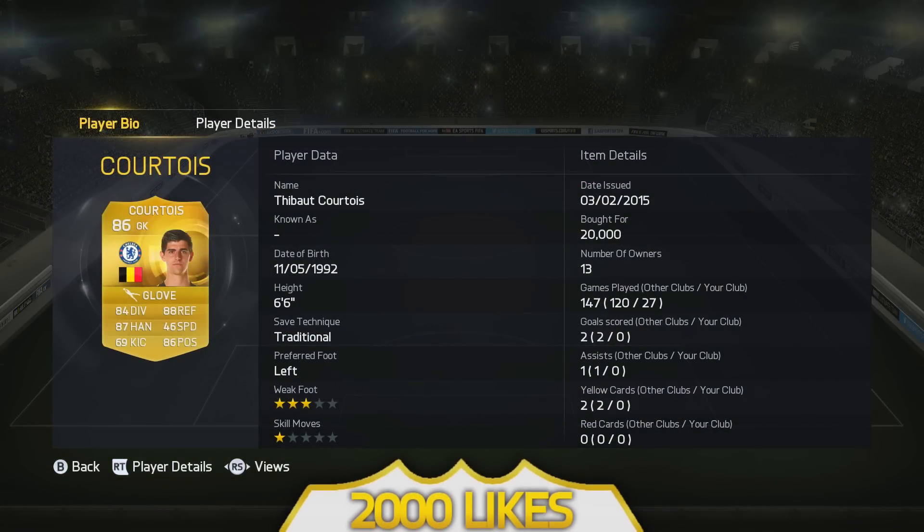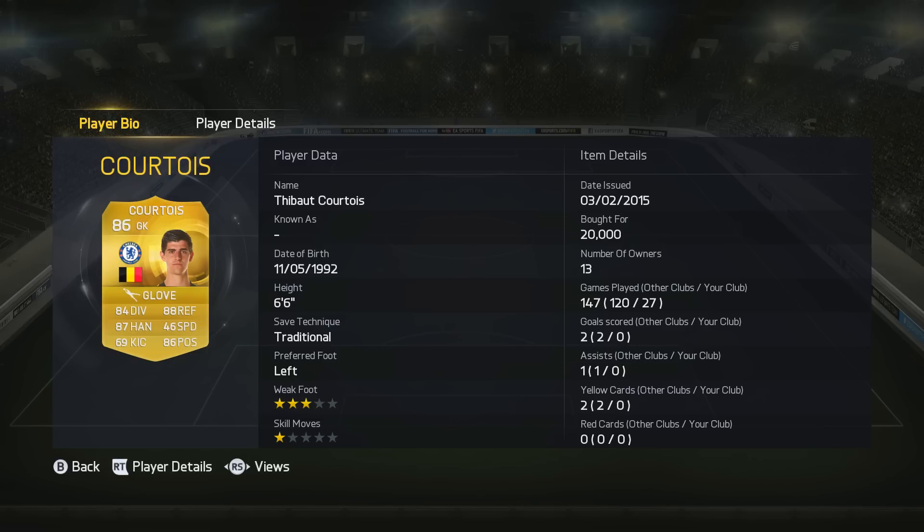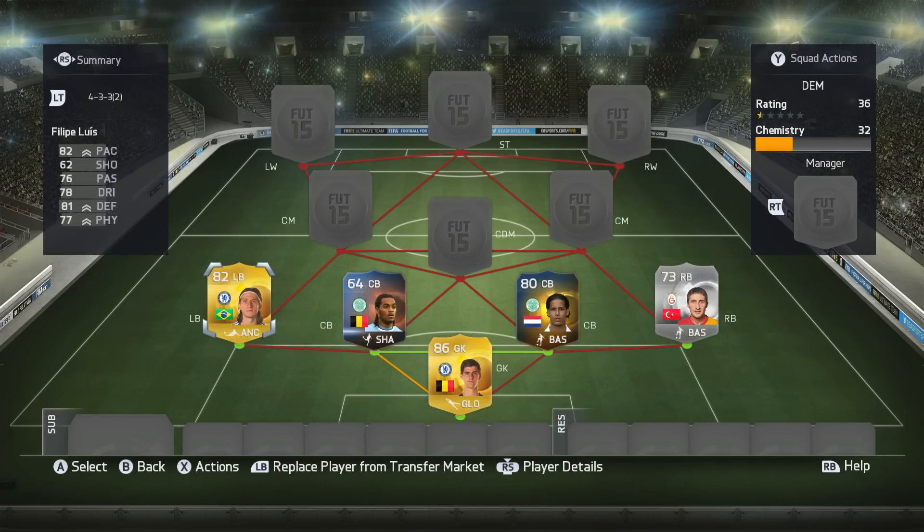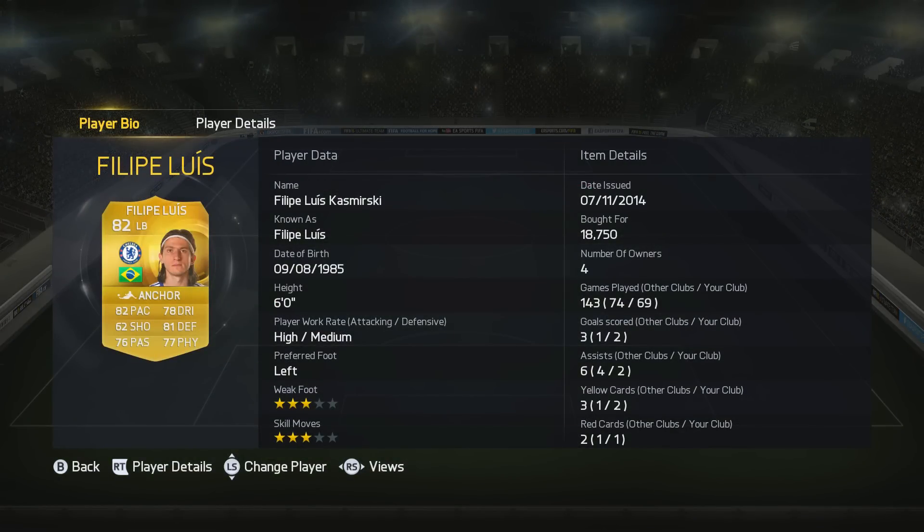We've got Courtois in goal today. I'm going to be playing him on 7 Chemistry. Now, I'd never ever do that in squad builders, but the reason being is because I've got two Celtic centre-backs, and their goalkeeper is extinct on the market, and he's a non-rare silver goalkeeper, so it's just much better to play a 7-chem Courtois in goal. Trust me.